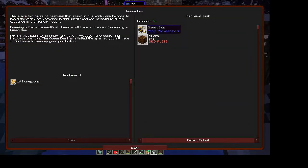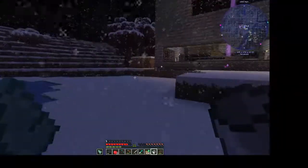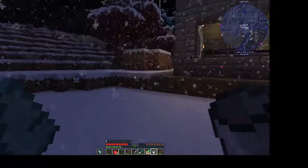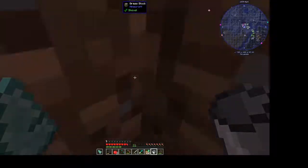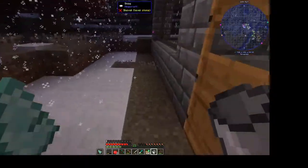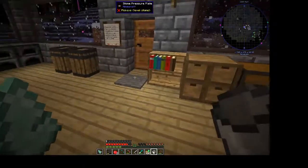We found a queen bee — I had one in my inventory but I didn't make the apiary because I need to get a cow first. I found one cow and brought it back and it's currently residing in here, but we have to find another cow, so I'll need to go and get one and make a pen.